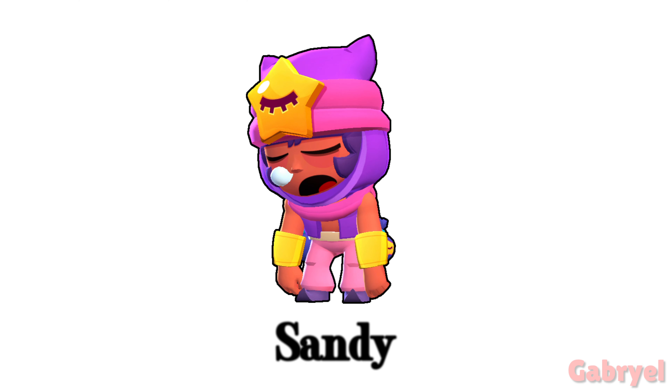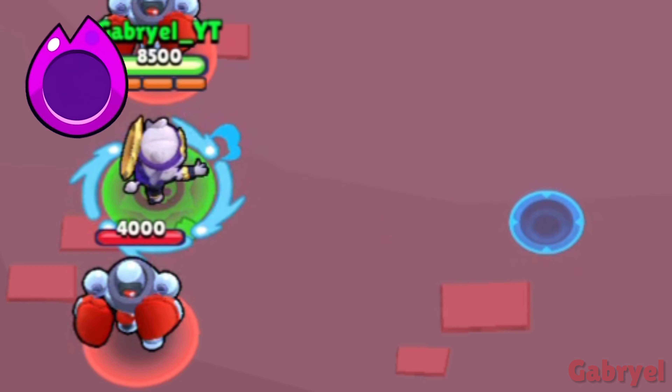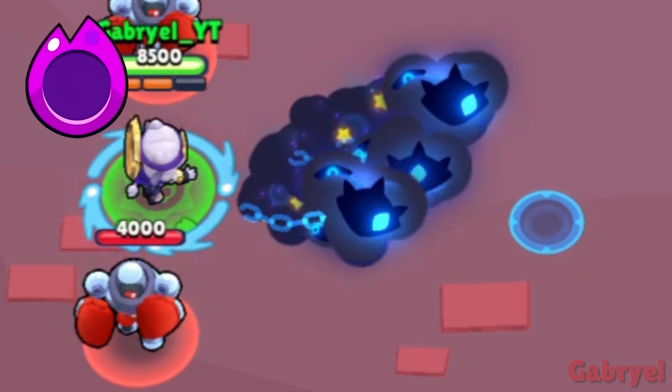Sandy. Each pile of sand has different speeds — the one on the left is the fastest and the one on the right is the slowest.